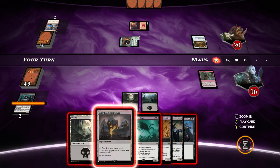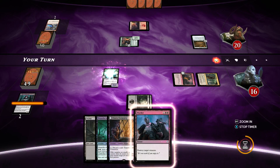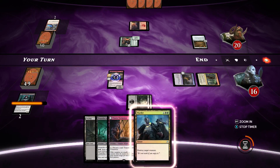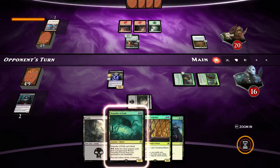I'm going to go for Asylum Visitor — it's a card I want to be testing out. I do like that sort of card. You get to draw a card, your opponent gets to draw a card, and then everyone discards a card. I want to test it out and see how it plays. I think it could be quite good.